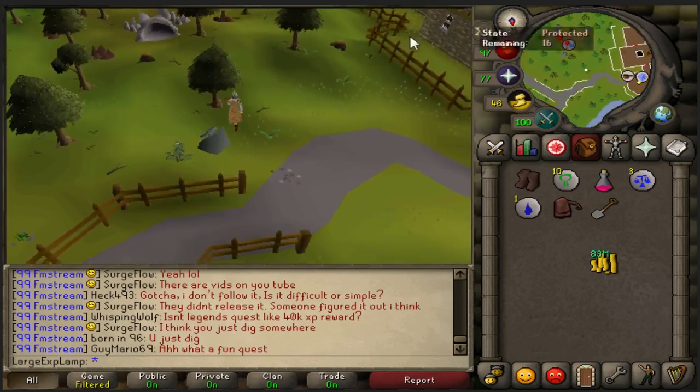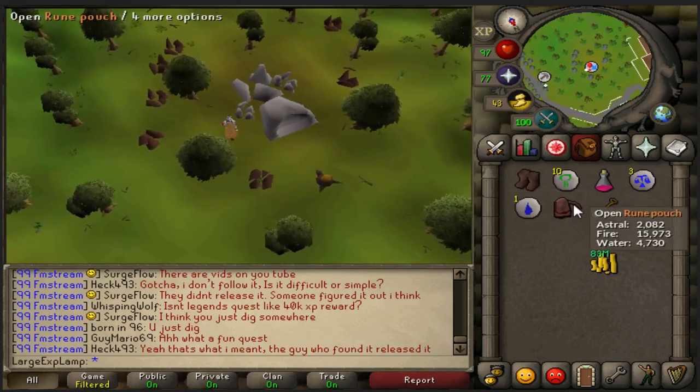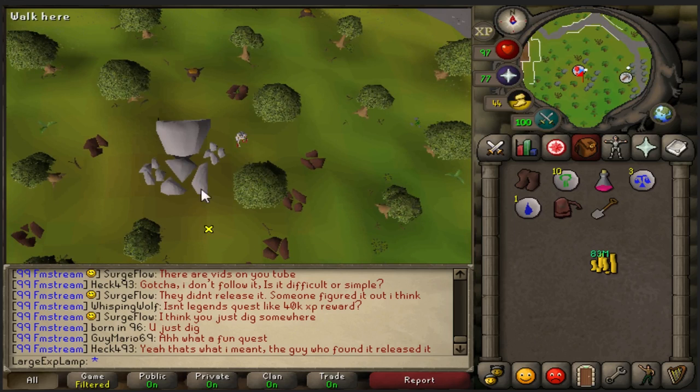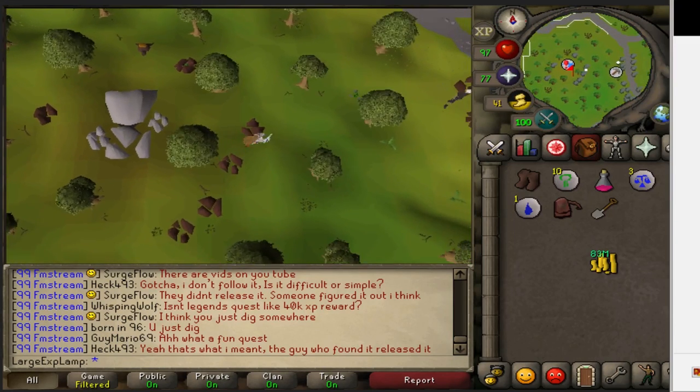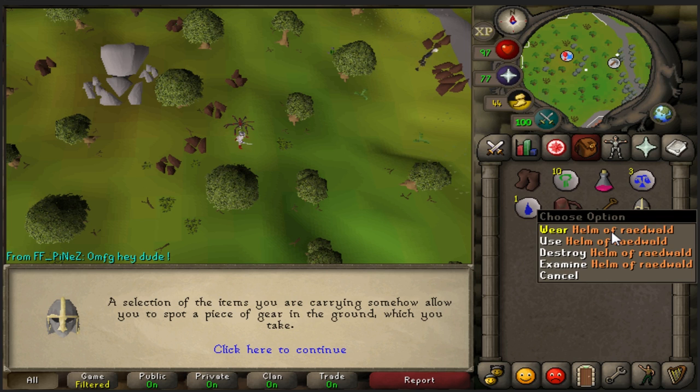And apparently, we have the dig spot found. So basically, all you'll need: leather boots, super anti-poison, and 10 nature runes. So what you're going to want to do, find your way down to this little area, and I'll show you where to dig. This should be where you will have to dig, and now if you go ahead and do that, you'll find yourself the helmet.